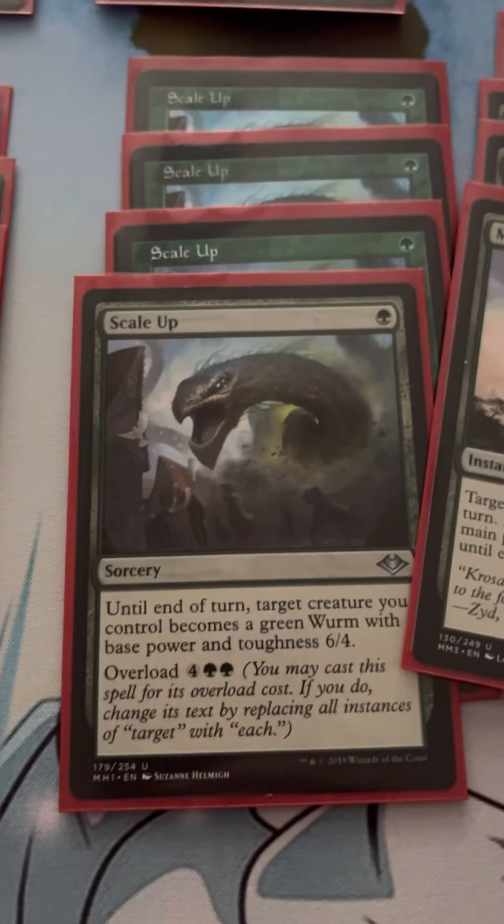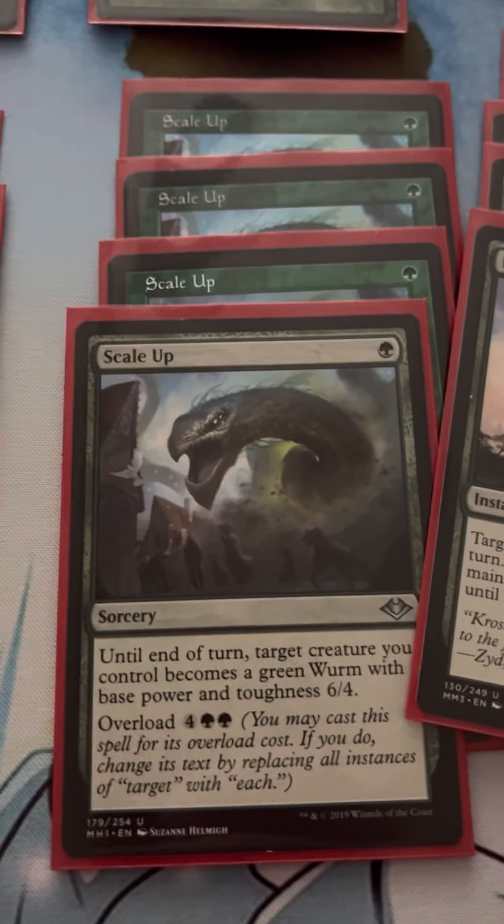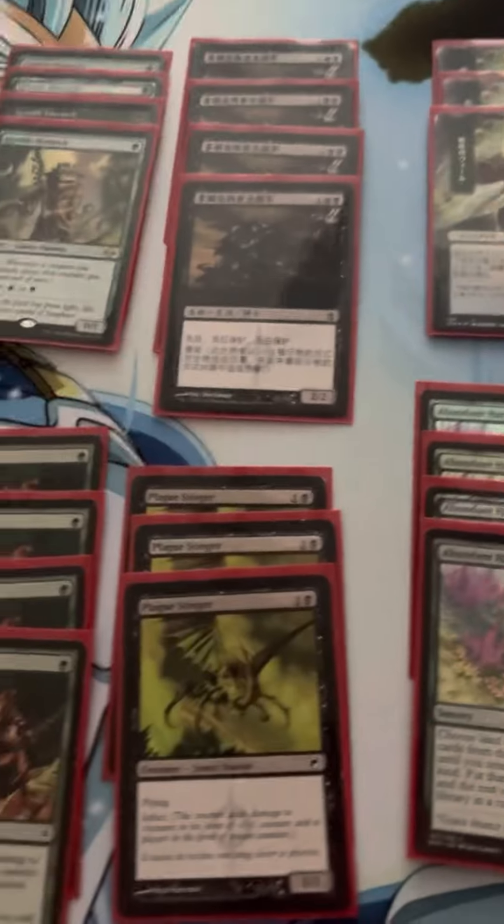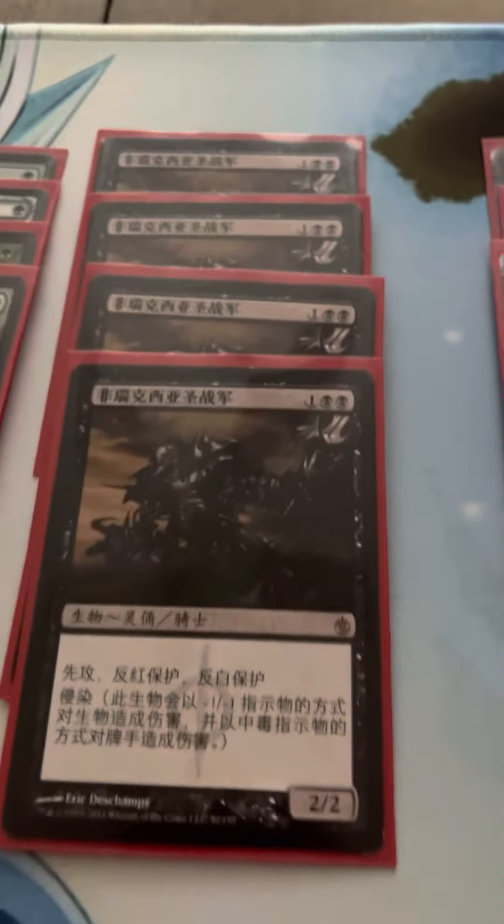Scale Up makes a creature a 6/4 Worm, and it keeps all of its other types — so it keeps Infect and First Strike, the protection from red and white, keeps the flying and the Infect, of course.